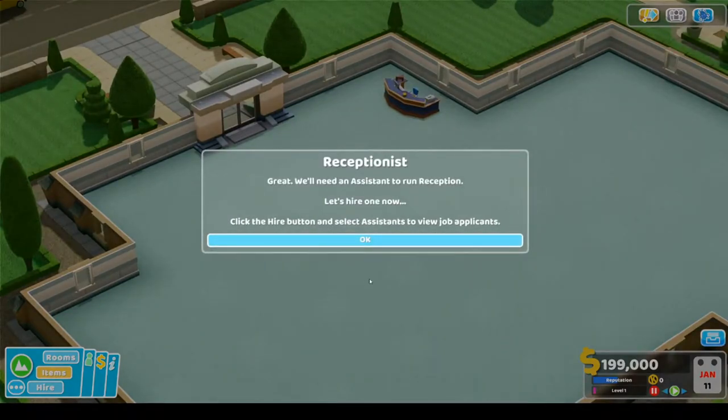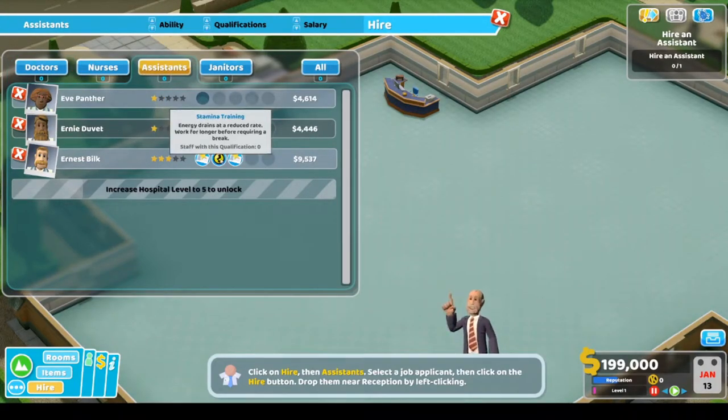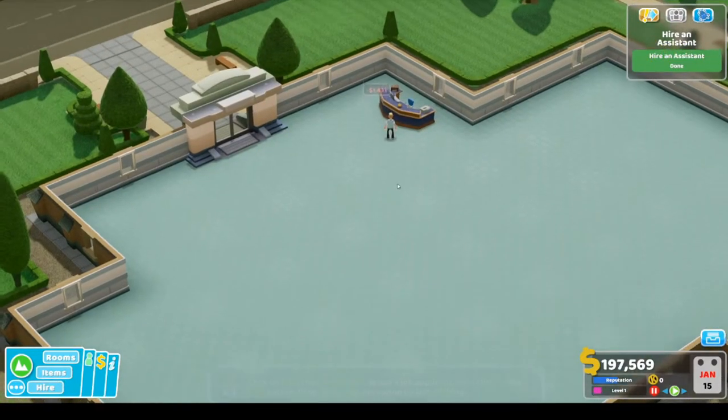We need an assistant to run the reception. Let's hire one now — click on hire and select assistants to view applications. I know we want to look for good customer service stats, so let's get you. Just put you right there.